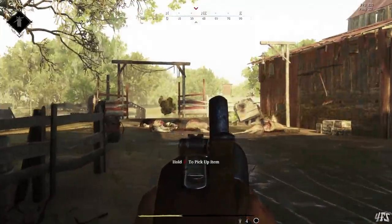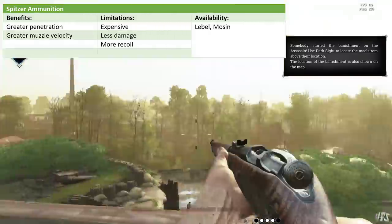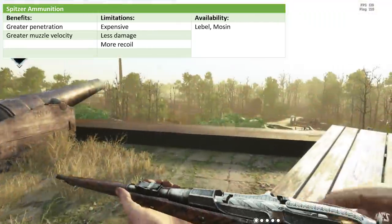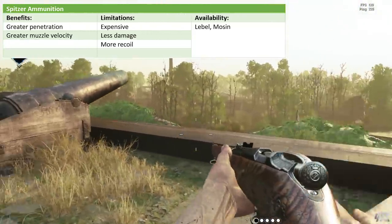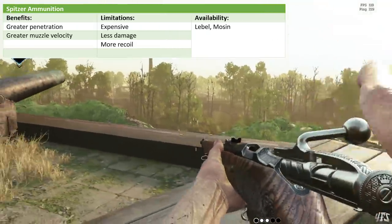The final and most expensive custom bullet is Spitzer Ammunition. Only for the Mosin and LaBelle, this high-end ammo increases both the velocity and the penetration of your shots, making them a nasty headshot machine. Damage is decreased and recoil is increased. I really liked using this type of ammo — it felt strong, but it is pricey, and it only comes with weapons that already have ammo scarcity inbuilt.